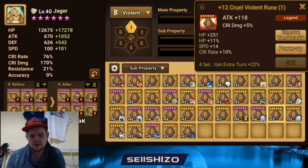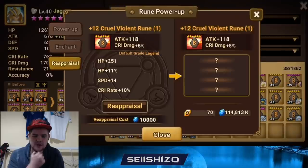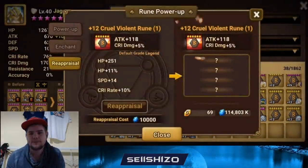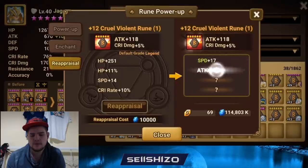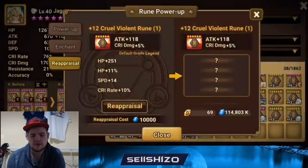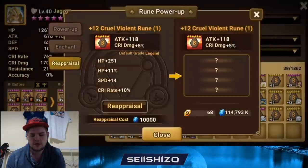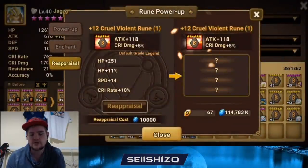This crit damage rune — it's not too great either. You could add in attack, but these are all kind of low-ish rolls. I think you can easily get better than this. 17 speed, 17 resistance — that's not better. We don't want to add speed with resistance together. I'm not going to drop a whole bunch into this, probably around 10 or so, until maybe 60.